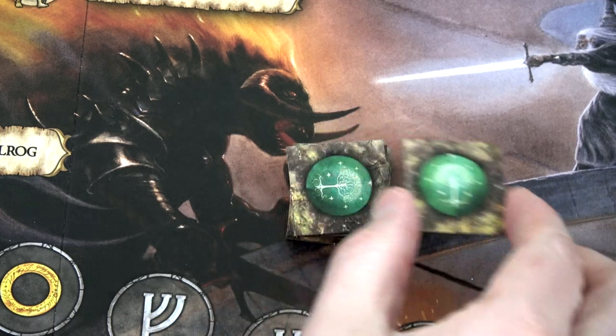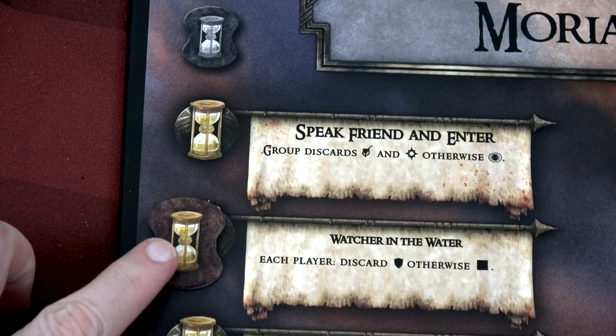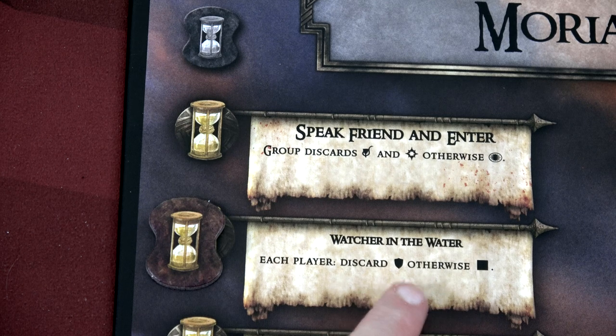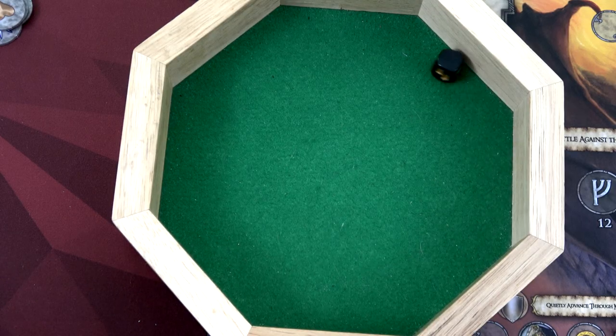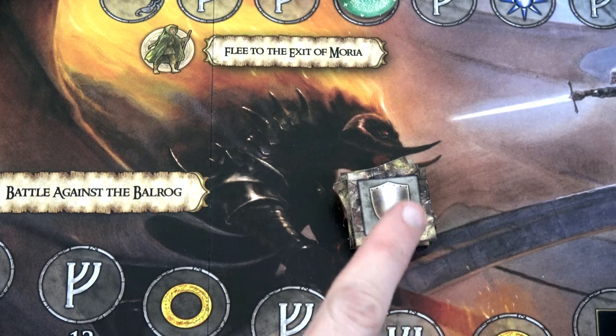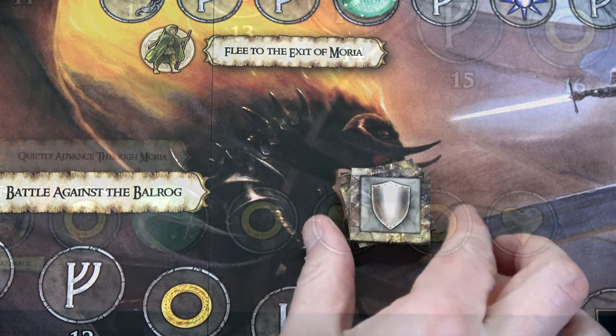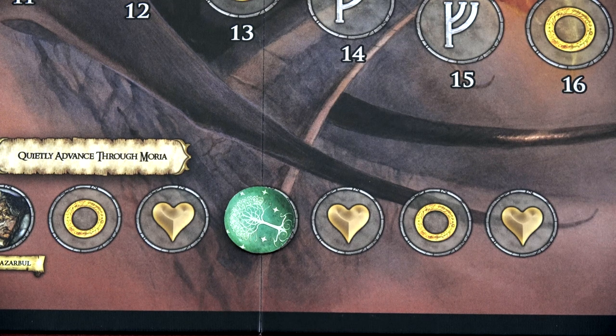Moving to Sam's turn: we flip a tile and have to have an event. Moving the event marker down, we get the Watcher in the Water — each player discards one hiding card, otherwise roll the black die. Frodo discards a hiding card, but Sam wants to keep his, so he rolls and gets a blank — doesn't matter. And remember, due to Sam's ability, even if he had rolled anything bad, the max he'd move up the corruption track or discard is one. We'll move one up on the hiding track, gaining another ring token for Sam.